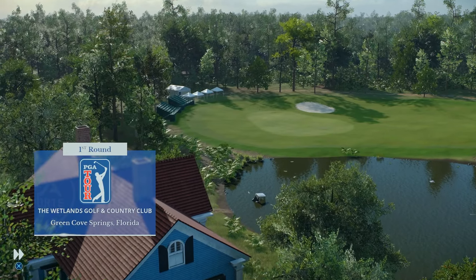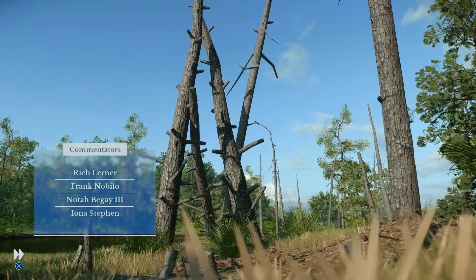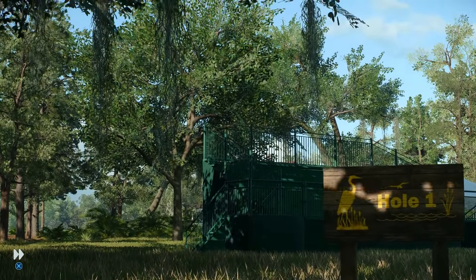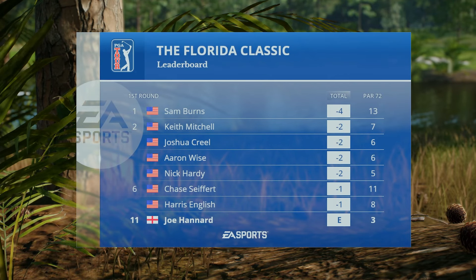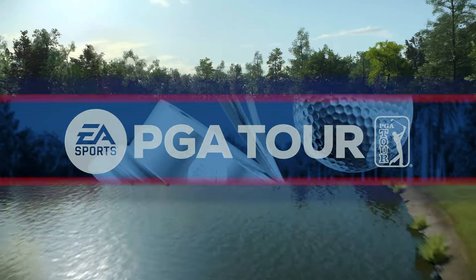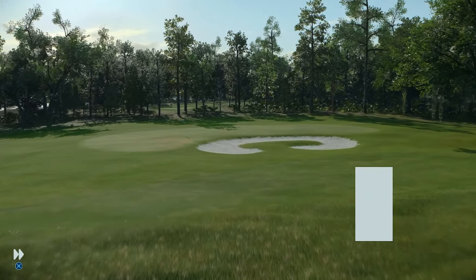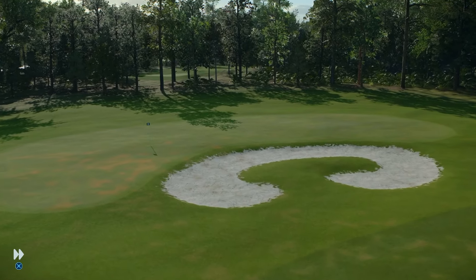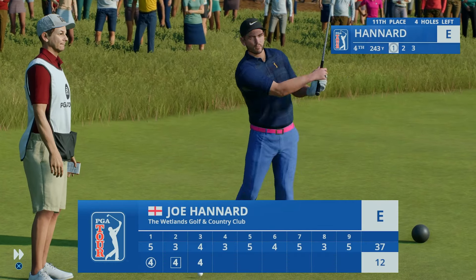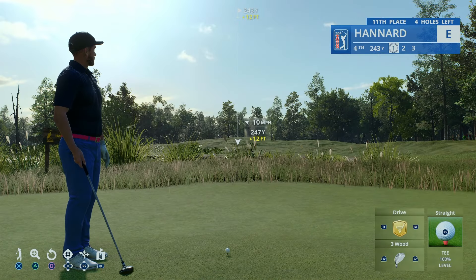EA Sports and the PGA Tour proudly present the season-long race for the FedEx Cup. Today from the Wetlands, it's live opening round coverage of the Florida Classic. We've got big names, we've got dark horses, we've got it all as we look at the leaderboard on this Thursday. Sam Burns is on top - he's off to a four-under start. Our featured golfer is looking to get off to a hot start here at the par 3 fourth.